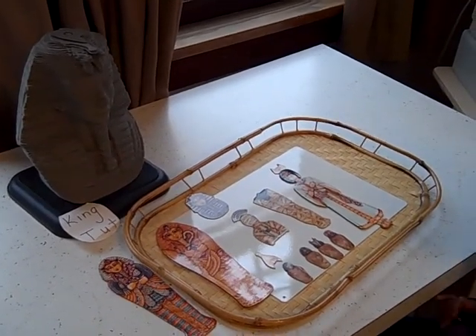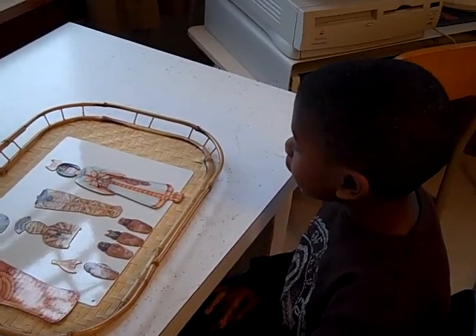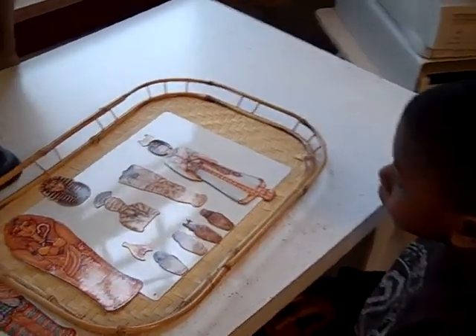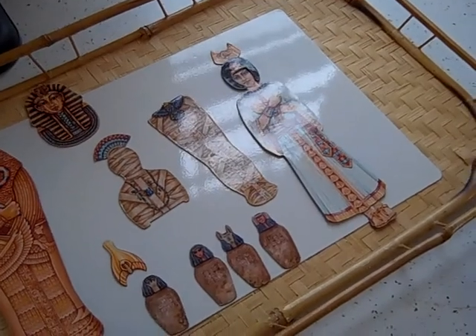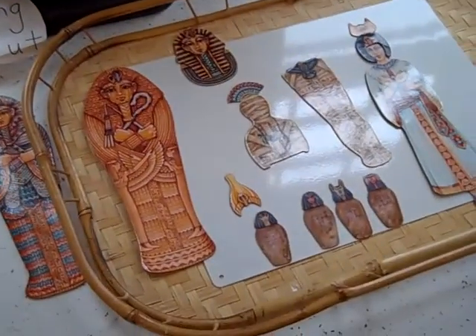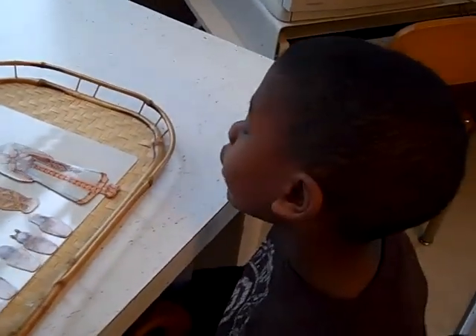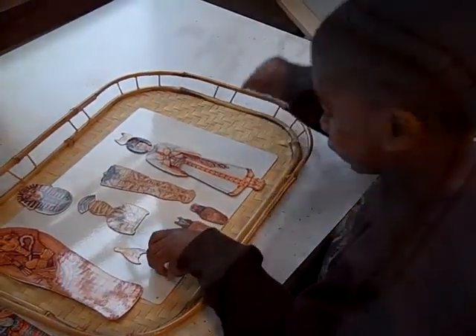We're doing some more Egypt work here. Noah, what have you done? I dressed King Tut when he was living. Alright, and then in a little while you turn him into a mummy and I'll come back. In a little while I will turn him into a mummy and come back.